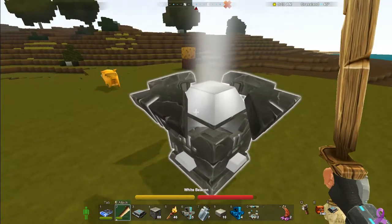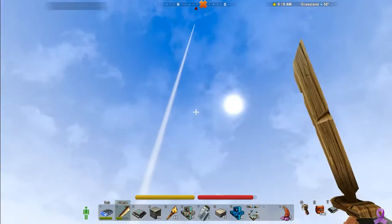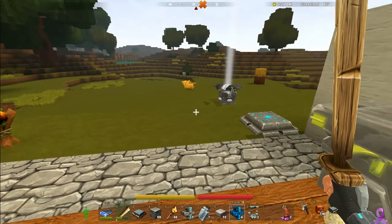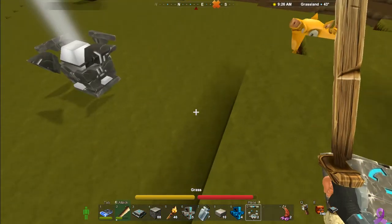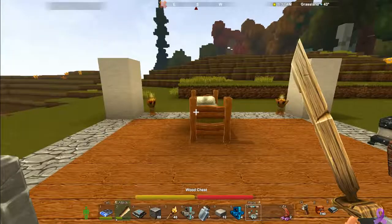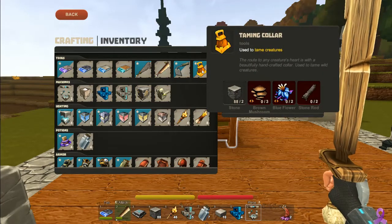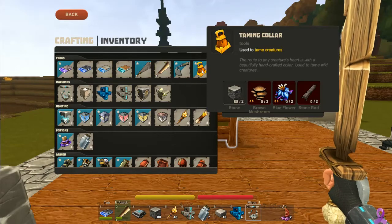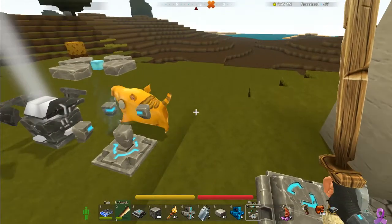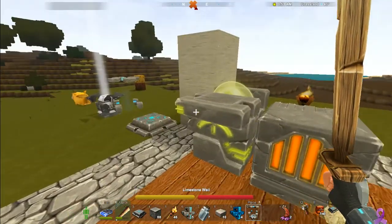This right here is a beacon. It doesn't really do much — you're supposed to be able to see your base from a distance from anywhere in the world, but with a white beacon against a white sky it's not quite the best. During this Q&A we're going to do some mining. We'll set that thing down right there. Teleporters are relatively easy to make. I just unlocked the bell, which is used for taming mobs like the pigsy.